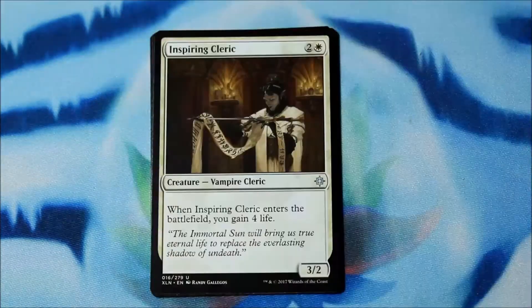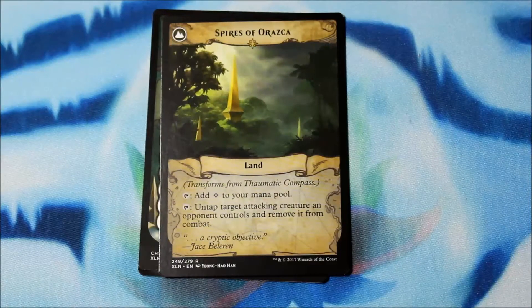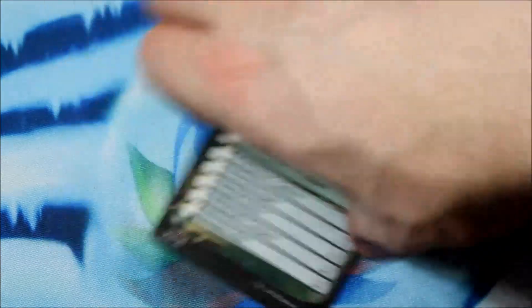Dinosaur Stampede, Inspiring Cleric, Charging Monstrosaur, and a Thaumatic Compass. It's a two-cost artifact — for three and tap, search your library for a basic land card, reveal it and put it in your hand, then shuffle. At the beginning of your end step, if you control seven or more lands, transform it into Spires of Orazca. Some of these tokens are all bent.